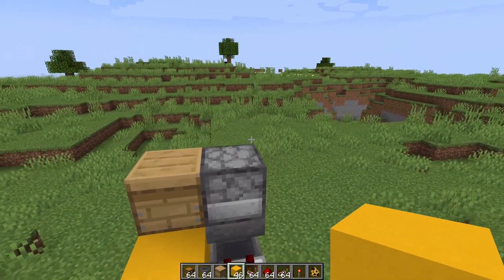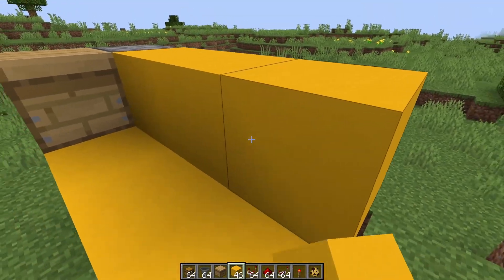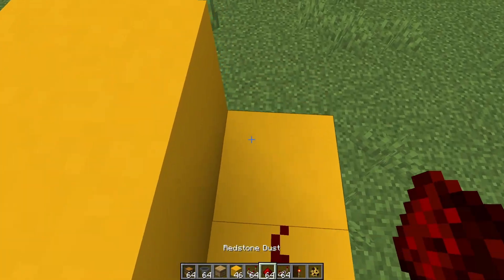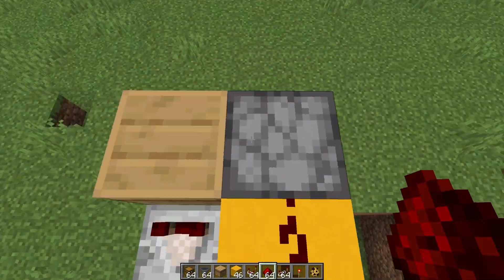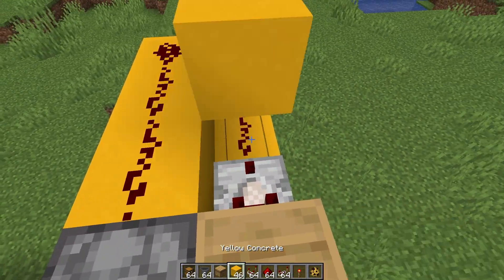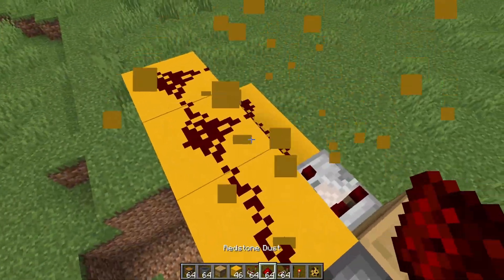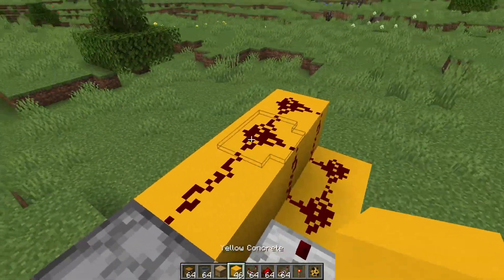Then all you need to do is make this super easy honey harvester circuit. Just place three blocks right here — three blocks to the right of the dispenser — and a comparator. Place one, two, three, four, five redstone dust right here. Right click so the connection stops, because otherwise this is bad.